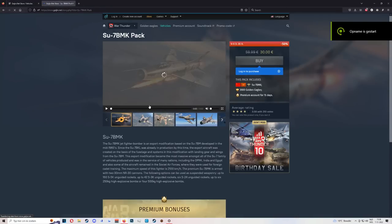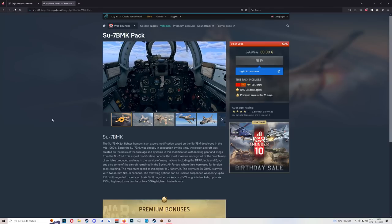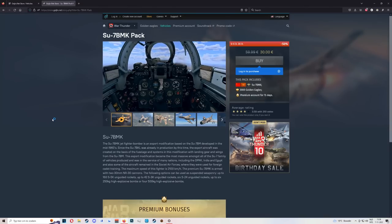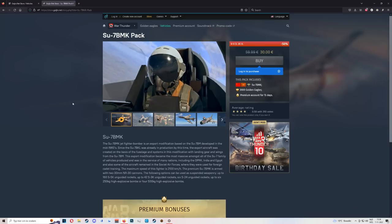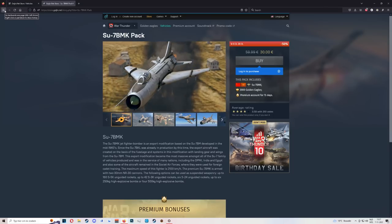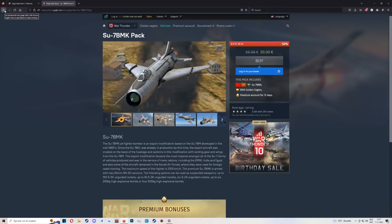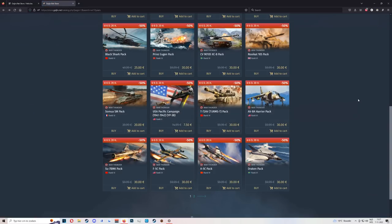Then we have the SU-7. The SU-7 is one of those turbo grinders, just like the Mirage Milan. Not the funnest to fly. You get stupid good acceleration — it's 9.3 and has the better engine the 9.7 one has. It's definitely a brain-dead grinder: you strap some bombs, rush in, and drop them. The issue is you're probably going to get hit by an all-aspect missile. Efficient, sure. Fun? Not my cup of tea.